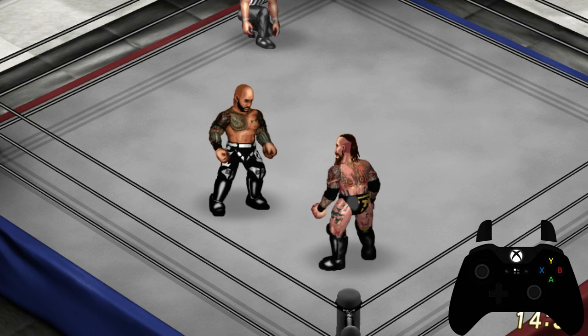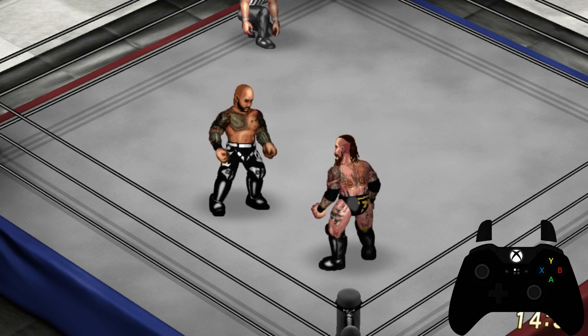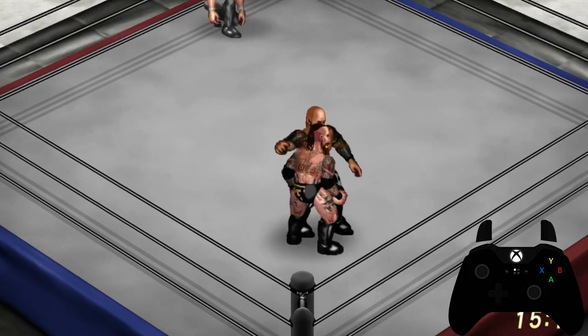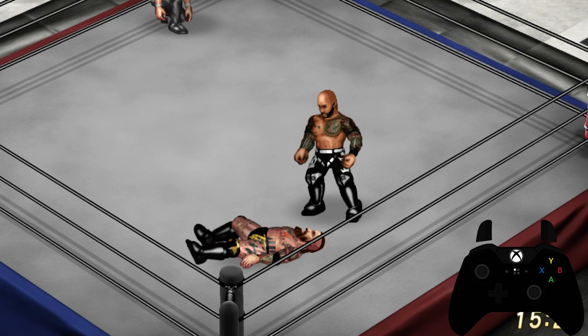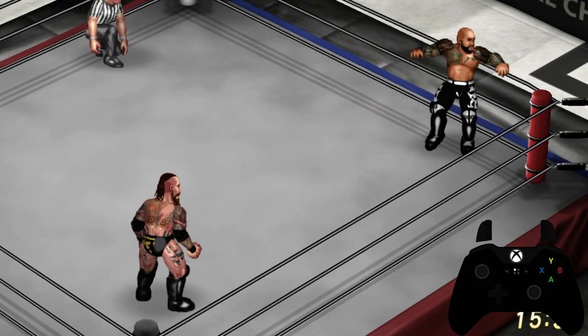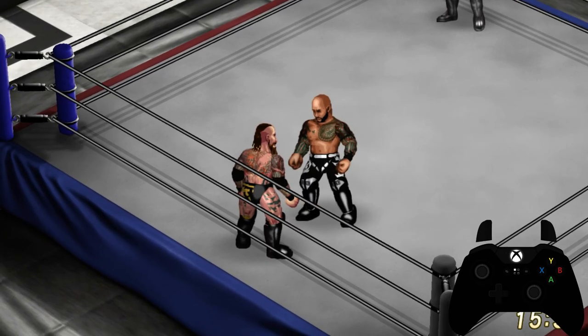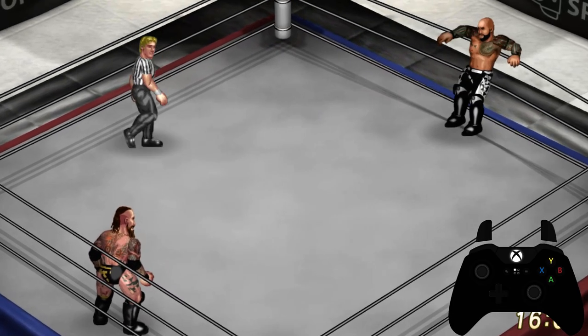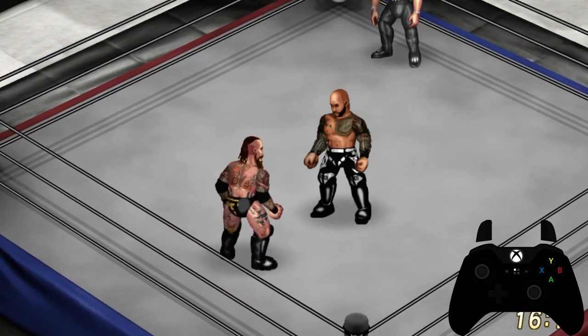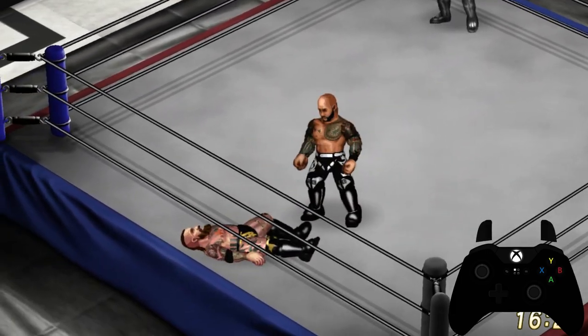I'm going to show you how to do running maneuvers with the character. First thing you'll want to do is press Y in a direction to initiate your character running toward the opponent, and then depending on the move and the timing of the move, you'll want to hit your attack button. We're going to start off with X, which is the hooking lariat for Ricochet. Notice you can do these while your opponent is standing still or if you swing them to the ropes yourself. The next is running while pressing A, which is the head scissor — it requires very specific timing and spacing. And finally, running while B, which is his superman punch. If you don't have your opponent damaged enough, they will move out of the way.